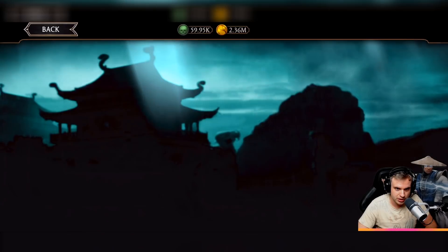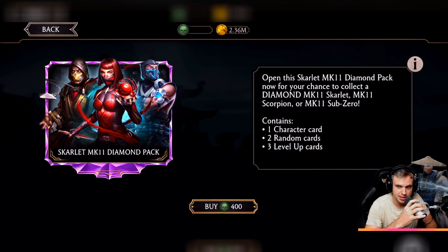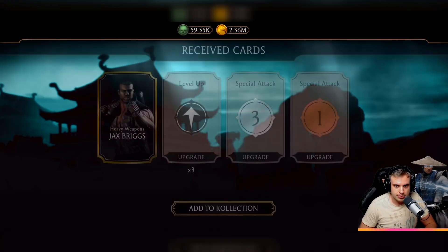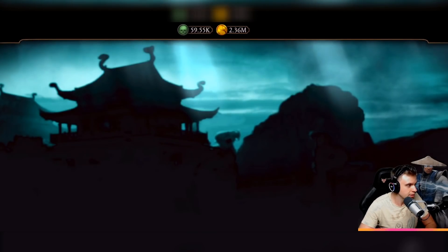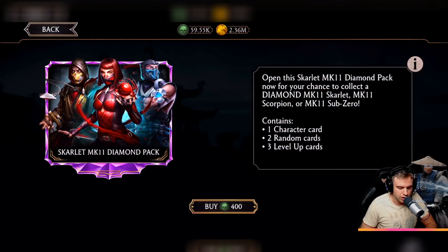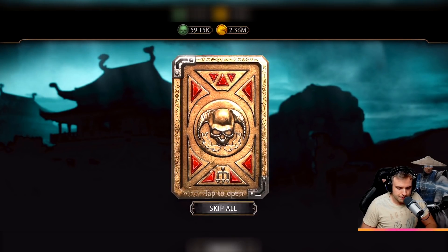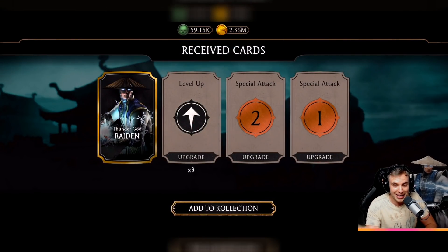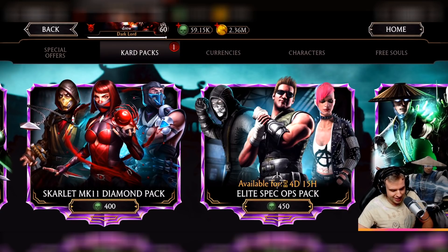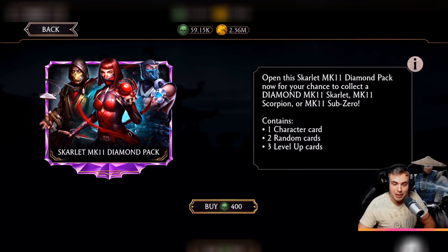Not going great so far for the Scarlet MK11 Diamond Pack. Oh, I'm gonna commentate like a sports commentator — Scarlet Diamond Pack is currently in the lead! Another two points. We're only getting two points from here if they're gold cards because they're all challenge cards. This is where this pack can actually win, because we're getting more points per gold card. But the other pack has a higher chance to get a diamond, so it might pull ahead.